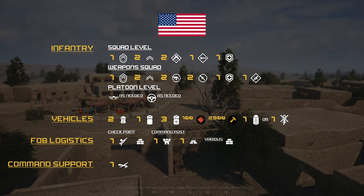U.S. vehicles consist of two MATV open-top 50s, one trans truck, three logi trucks with 100 ammo and 2,900 build each, and one Striker or one UH-60. Support logistics consist of four checkpoints, each getting one HMG bunker, a COG, sandbags as needed, one command post with one FOB, one HAB, and various defensive structures.